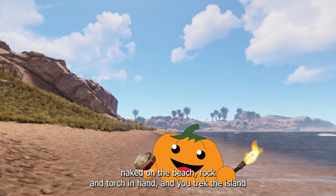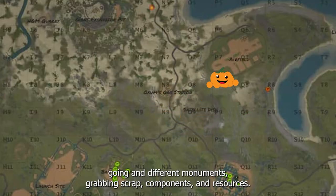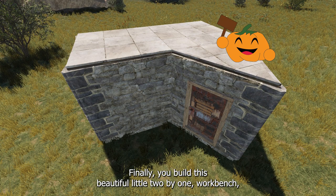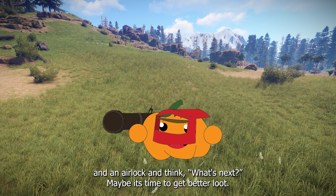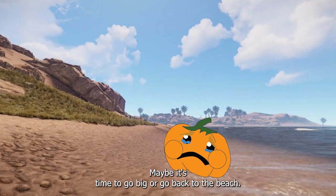You start naked on the beach with a rock and torch in hand. You trek the island, going to different monuments, grabbing scrap, components, and resources. Finally, you build this beautiful little 2x1 workbench and an airlock and think, what's next? Maybe it's time to get a better loop. Maybe it's time to go big or go back to the beach?